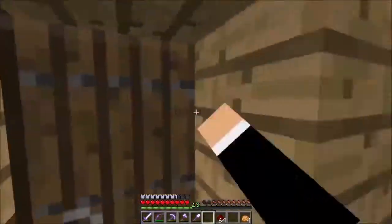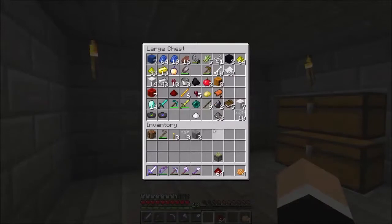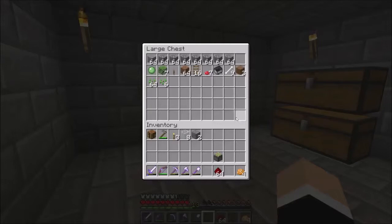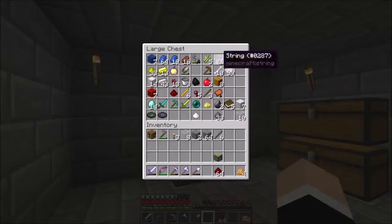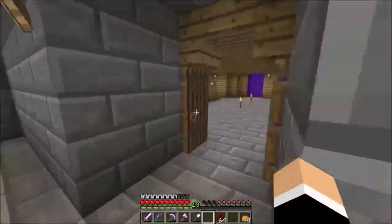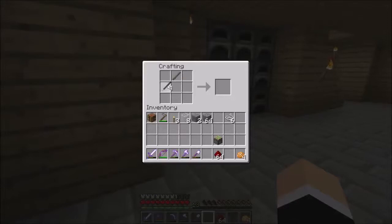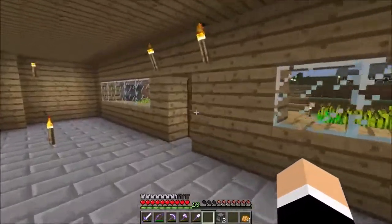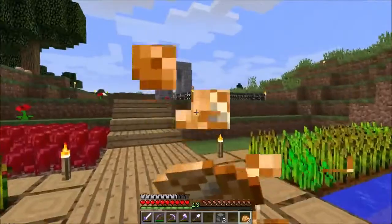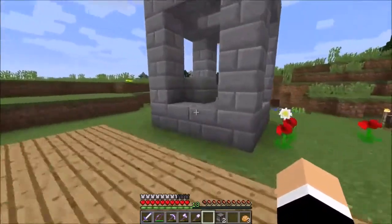So we're gonna need two dispensers. We don't have any cobblestone — how could we not have cobblestone? We're gonna need six of these, because we're gonna need two dispensers. Alright, maybe you'll catch on, maybe you won't. Once we're done it will be easier to explain. It's the wrong way around — I always get this wrong. Always swap the arrow and stuff. Nearly made a dropper — that was a close one. I always do that with pistons and dispensers.